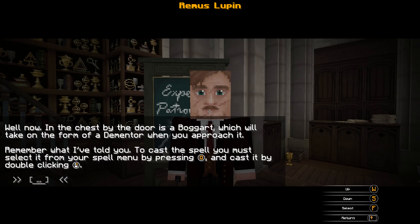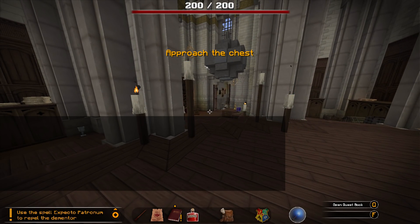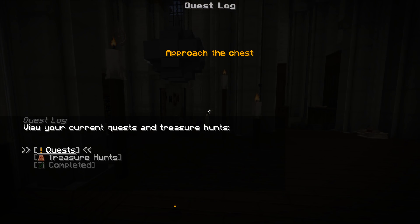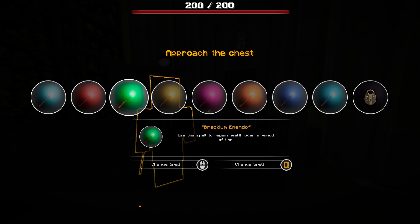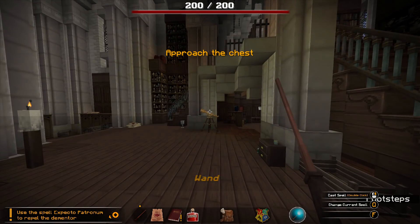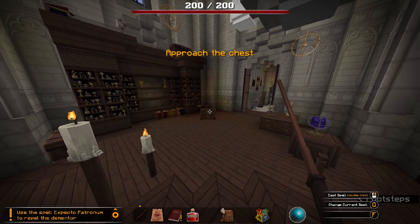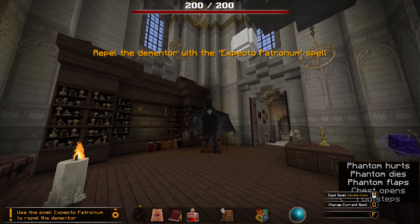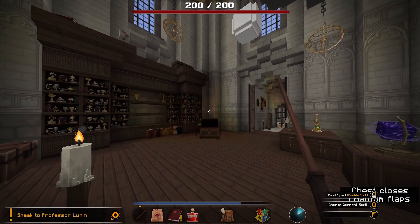Remember, to cast a spell you must select it from your spell menu by pressing Q. Cast this by double-clicking. Use the spell Spectro Patronum to repel Dementors. Okay — choose Spectro Patronum. Nice! Approach the chest. Oh my god, this one! Spectro Patronum!